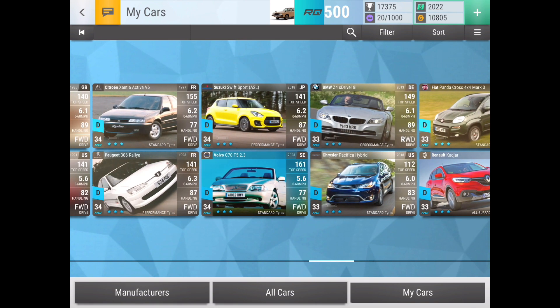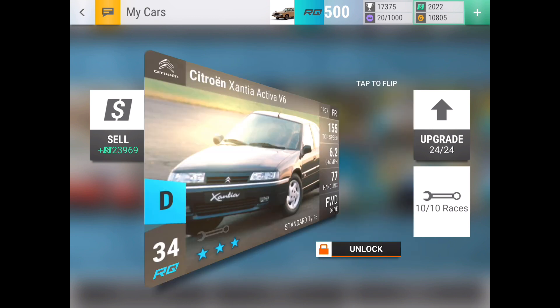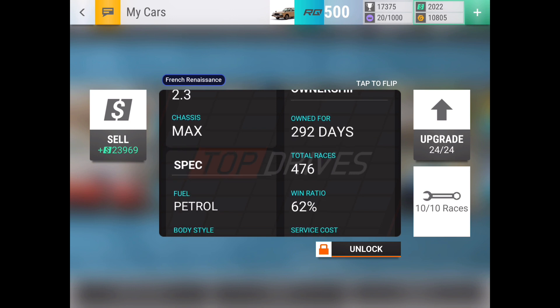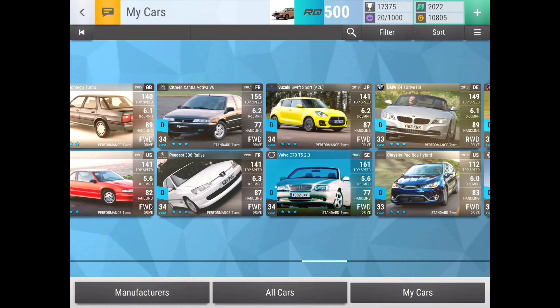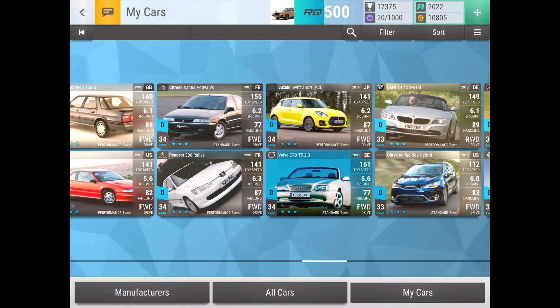Next we have the RQ34 Citroën Xantia Activa V6, which is a medium ground clearance front-wheel-drive standard-tire car. The reason it's on here is I had a great experience using it in an event — this car helped me win a ceramic pack — and I do use it outside of that too. It has 476 races and a 62% win ratio. It's a solid all-around low-RQ car. It's more on the niche spectrum, but if you have strong high-RQ Citroëns like the Citroën GT and the Metropolis, this is a good low-RQ option to max out for Citroën-specific events.